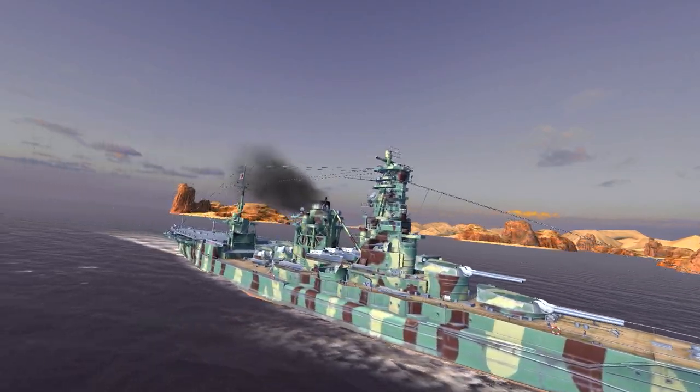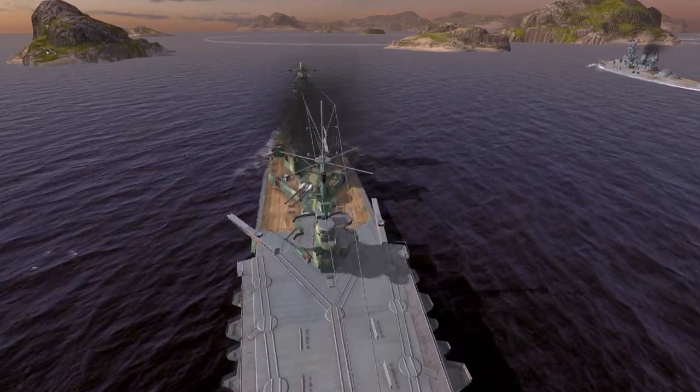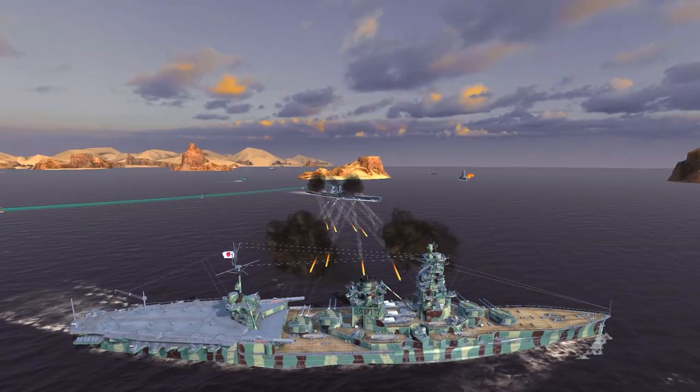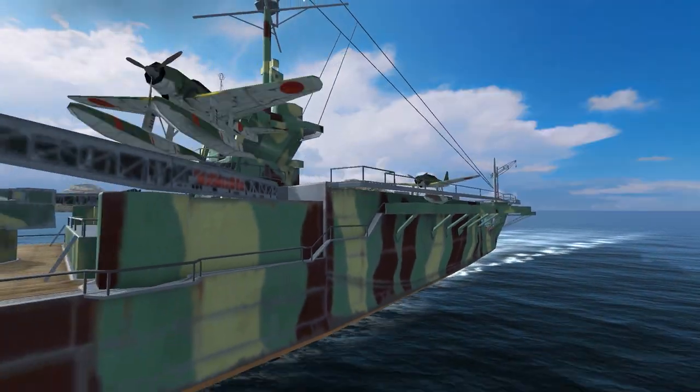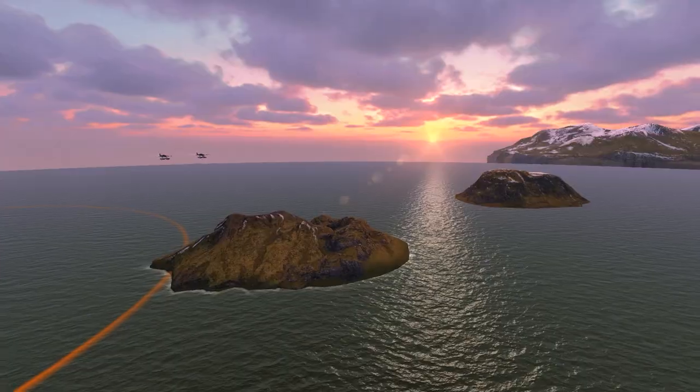Japanese Ise is no less striking. She is a battleship according to her specifications, but has some features of an aircraft carrier. Ise's armor and armament allow her to take up positions closer to the epicenter of a battle, which reduces the time for her planes to reach their targets.